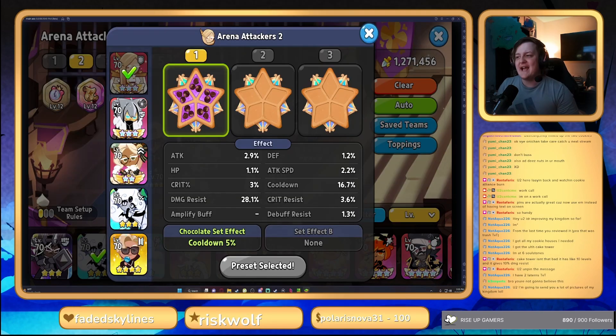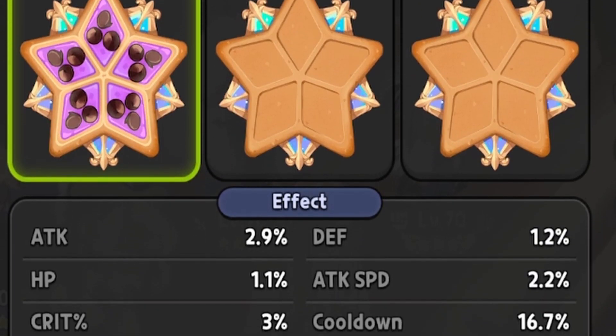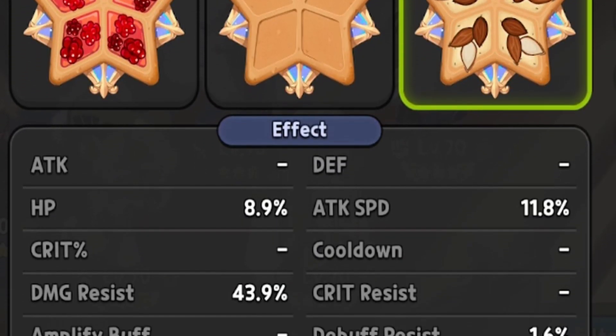On Finn, we're running full Swift Chocolates with a focus on damage resistance and cooldown. You need to make sure the cooldown is under 17% for Finn. On Werewolf Cookie, we're running full Almonds with a focus on damage resistance, HP, and attack speed. Make sure you get those three stats up as much as possible, mainly focusing on damage resistance so he doesn't die.